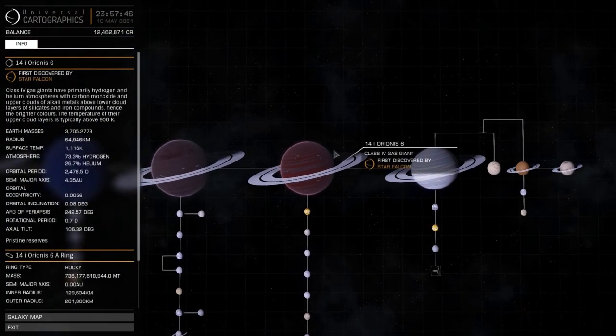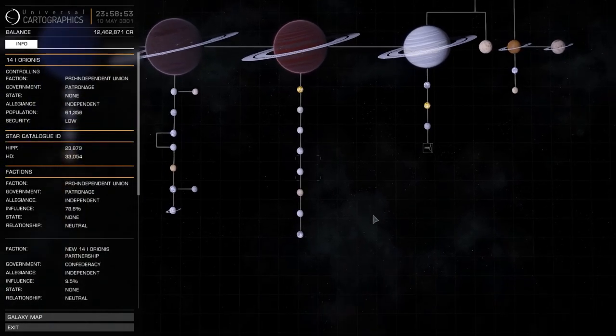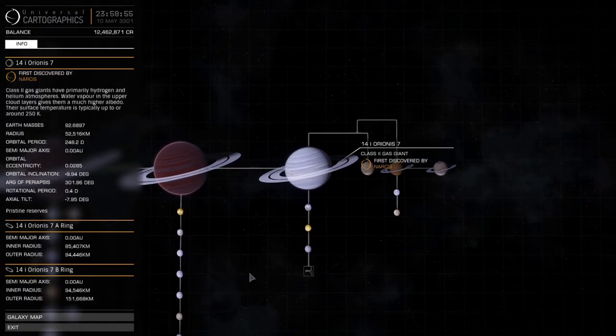Before I get into mining, you may be wondering what pristine reserves means. Pristine reserves basically indicates how much yield you're going to get. It doesn't always mean you'll get a fantastic 30, 50, or 75% yield off every ore, but it does increase your chances of getting the more valuable metals out of it.